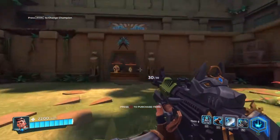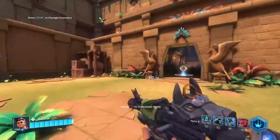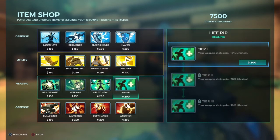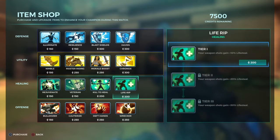I already have everything loaded up in the firing range with Victor. What I usually do at the beginning of a match — I always go with Life Rip first because Victor is constantly behind enemy lines doing hit-and-run, so Life Rip is good. That's just me; everybody has a different opinion.